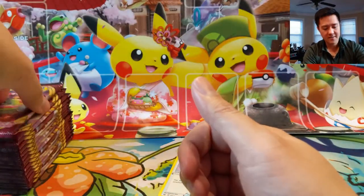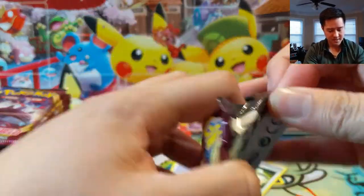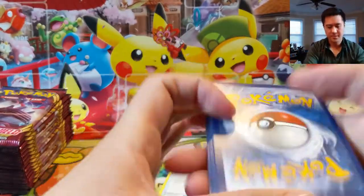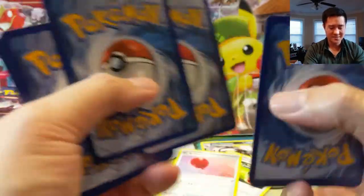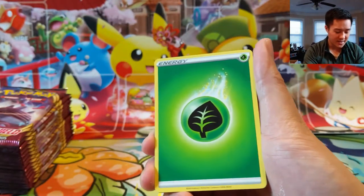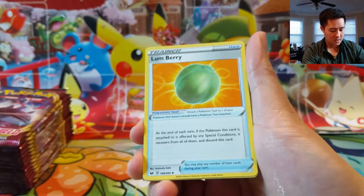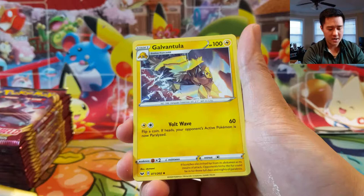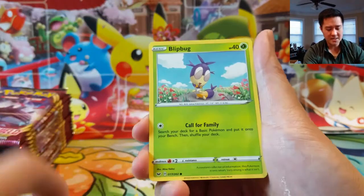Hope you're all having a good day — come on, let's find that secret rare. Shoutouts to everyone on Discord; if you want to join, there's always a link in the description. It's always good to chat with you guys about the various things going on in the Pokemon TCG and about anything really. Roserade and then a Poltergeist.